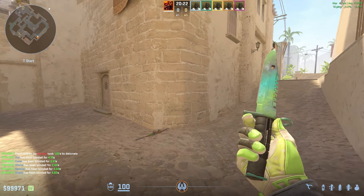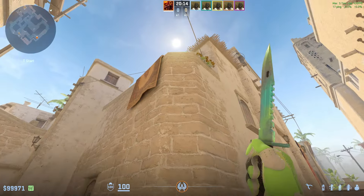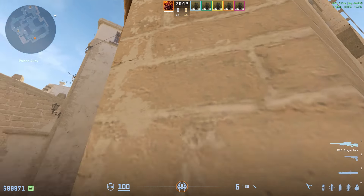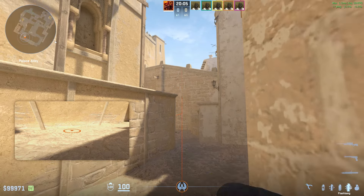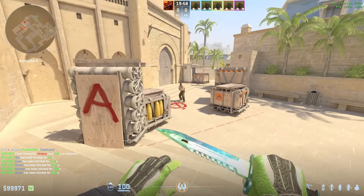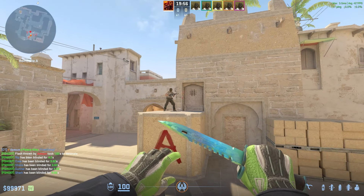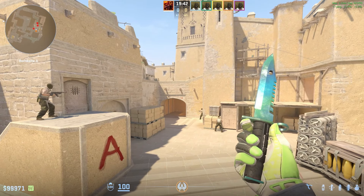For Mirage, we first have the best A pop flash — it's better than the normal lamp flash. Come into the middle of this corner, find this stone, aim at the bottom middle of it, and do a jump throw. The flash pops right here, blinding anyone playing close, on the side, or peeking from stairs and jungle. Everyone gets white for three and a half seconds — the perfect A entry flash.